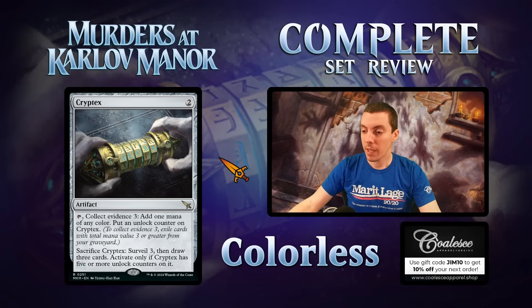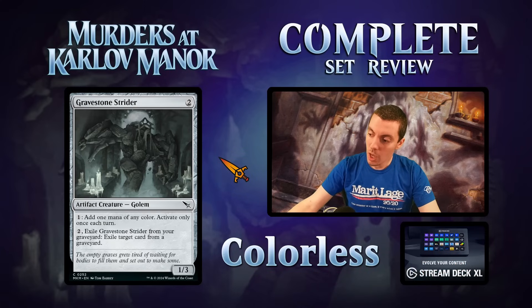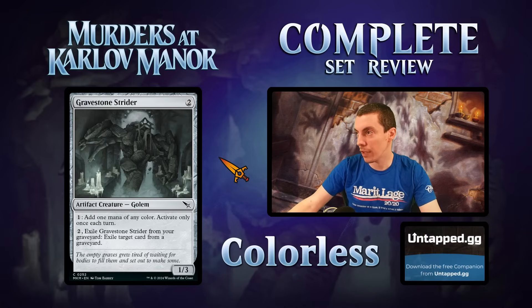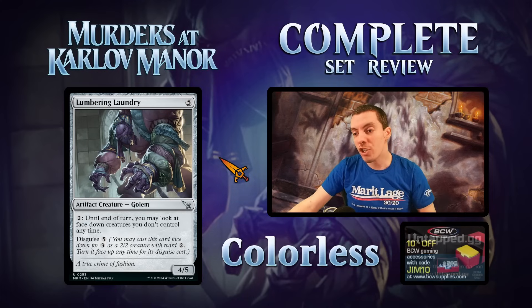Probably on par with the Iron Crag but with a higher ceiling. In limited it seems reasonable, but be careful because there are diminishing returns on collect evidence cards — you can't play too many, kind of like delve. Gravestone Strider is one and three, filters mana, and can exile a card from your graveyard. Just limited filler, a mana fixer. Would prefer not to play this in limited, but if you need a fixer, you can.